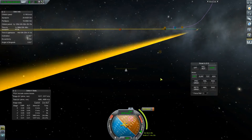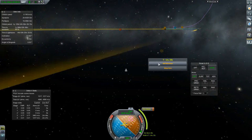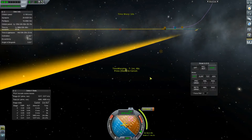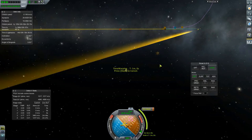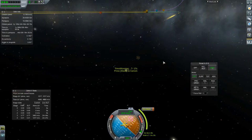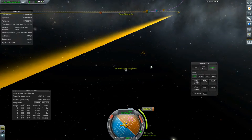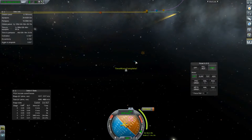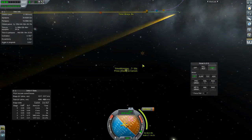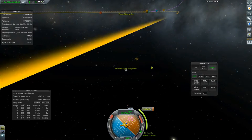It's a 30-second burn. We'll warp a little bit closer. I like to do this in map mode because you see more of what's going on. We're about two minutes away. I want to move the node a little bit closer so that we'll do a bit of a burn before and a bit after, so we'll be smack on.